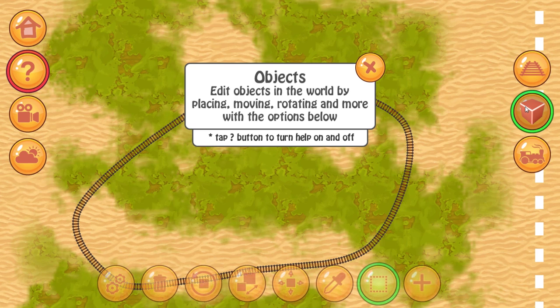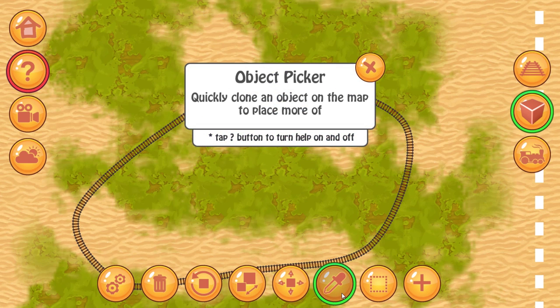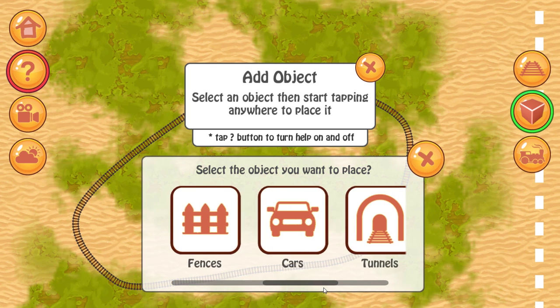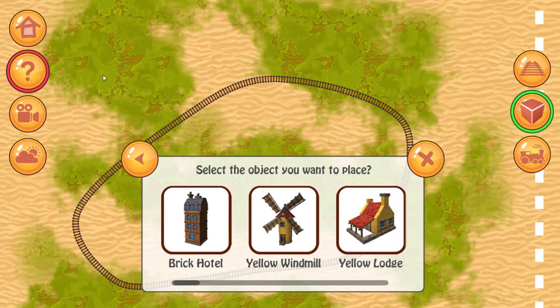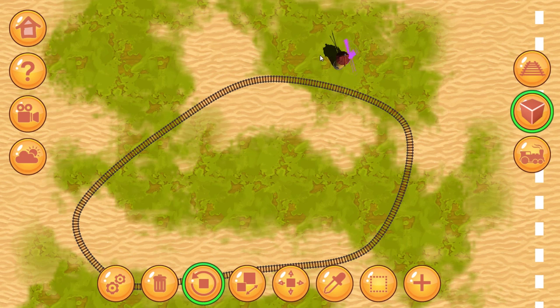And what would this be? Objects — that's what I want. Edit objects in the world by placing, moving... okay, that's tracks. Objects — object picker, quickly clone an object, select an object, move object. That's what I was wanting — I wanted to add an object. Let's add buildings. Let's do a windmill. We can rotate it. We'll do that so the train sees it as it goes by. Hello, windmill.